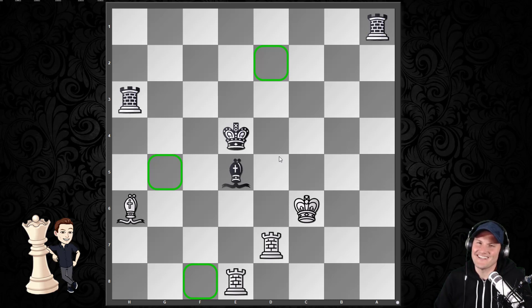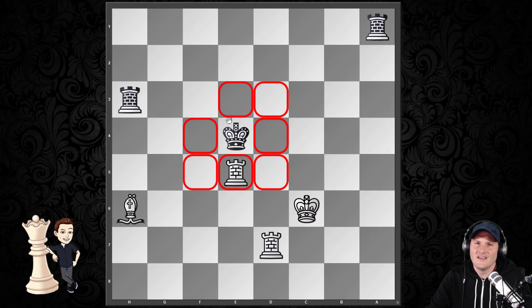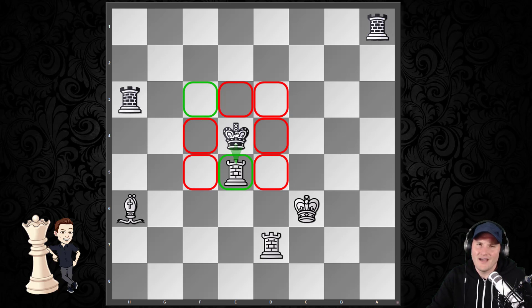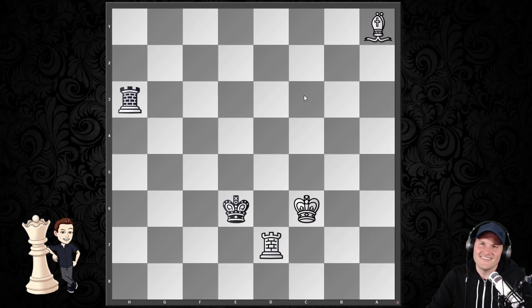I'm assuming you guys did actually pause the video, and maybe quickly you saw the idea. It is rook takes bishop — check. The power of a check: the king has limited options, as these squares are all controlled by white's pieces, making this square the only one available that doesn't involve capturing the rook. So black goes ahead and captures the rook. But here, bishop to g7 check changes everything — the king has to move away. And the bishop takes the rook. You might think: what about this check to separate the king from the rook? Well, the bishop guards that checking square — the ever-important c3 square was protected.